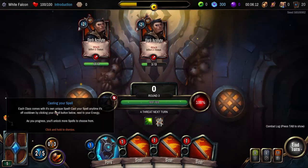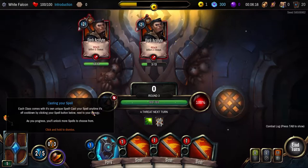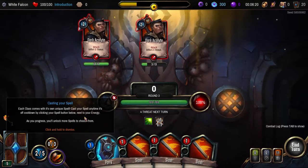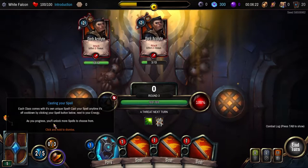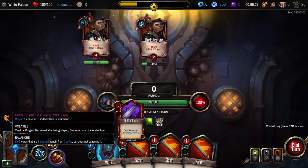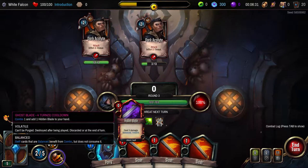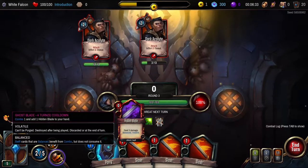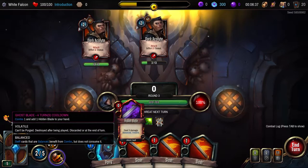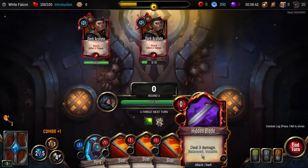Each class comes with its own unique spell. Cast your spell any time it's off cooldown by clicking your spell button below next to your energy. As you progress, you'll unlock more spells to choose from. Combo one — add one hidden blade to your hand. Can't be purged, destroyed after being played, discard at the end of your turn. Swift cards are balanced — benefit from combo but does not consume it. Deal three damage.